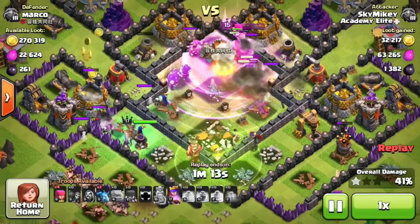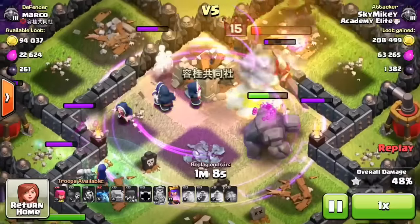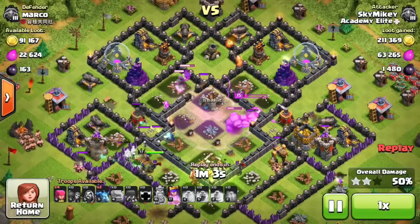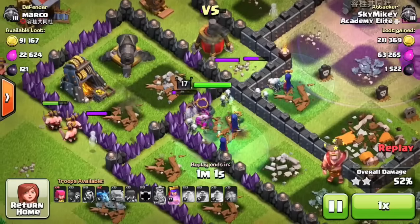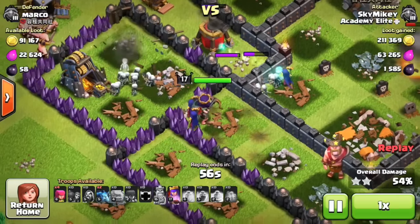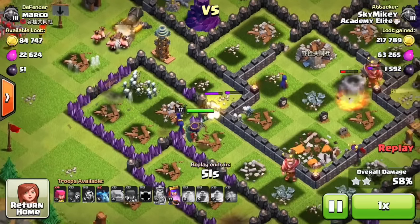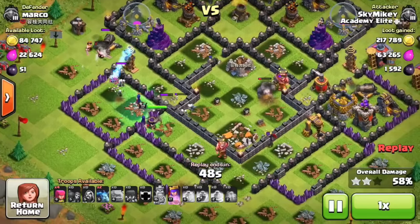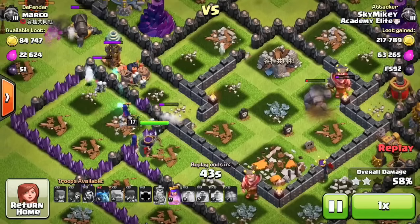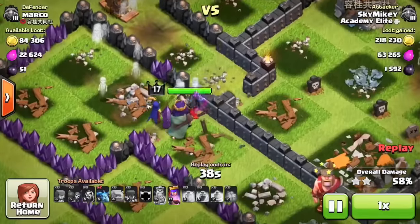I activate my barbarian king because he almost dies — just saved his life a little longer. You can see all these wizards going to work, turning around and picking up 211,000 gold, which is absolutely crazy. The witches over here are generating skeletons and distracting defenses so my archer queen can start taking down buildings. The cannon goes down, the air sweeper is about to go down, and the tesla tower gets distracted by all those barbarians and skeletons.